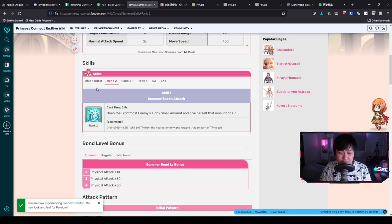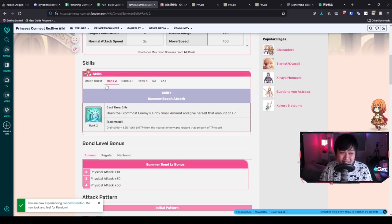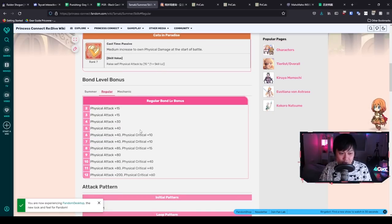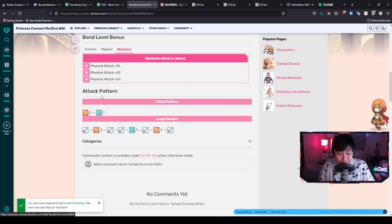You can see why she does so much more damage than base Tamaki — she's constantly on speed and constantly on the attack buff, so everything hits like a fat juicer. On top of that her UB fires more frequently because of the TP gained from Skill 1. Then there's the EX skill which increases physical damage, and her bond level bonuses give even more physical attack.